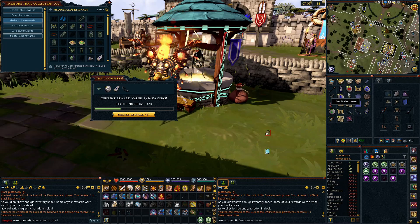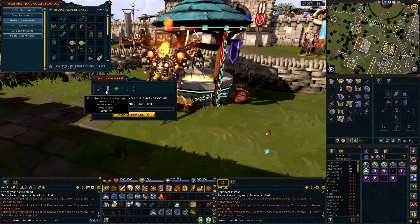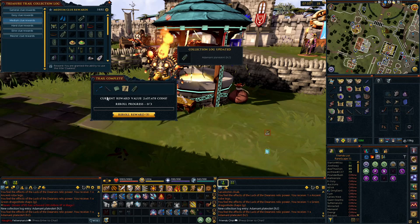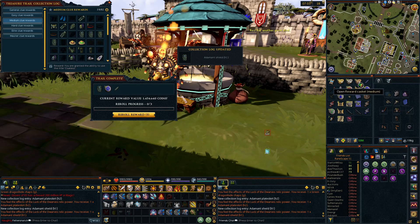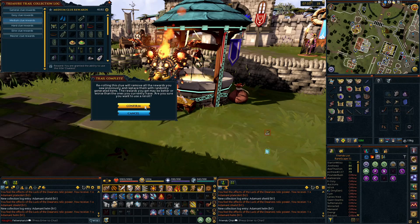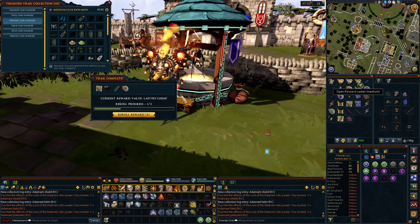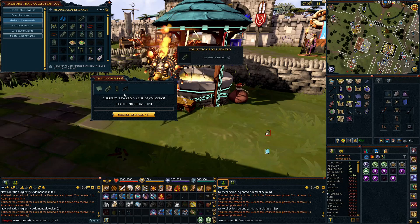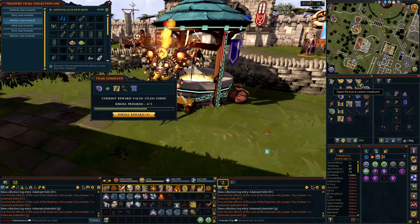Starting off hot again with collection log and double fortunates. 130k, we'll keep it for a medium. Triple fortunates, it looks like. Still hoping to get at least one broadcast this episode — be nice to get something big checked off. But either way, get some more masters and collection log progress. Looks like a couple more collection items coming through. I'll reroll that one — 1.2, that's a little better. 1.4, let's get that out.